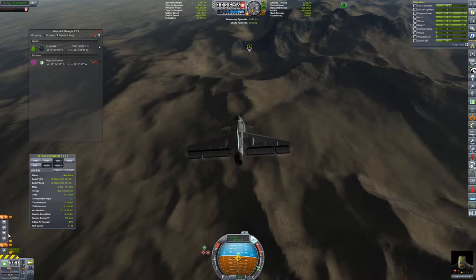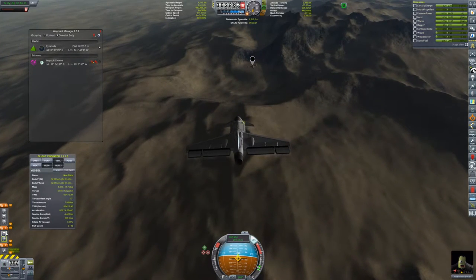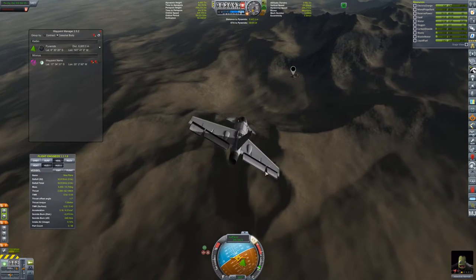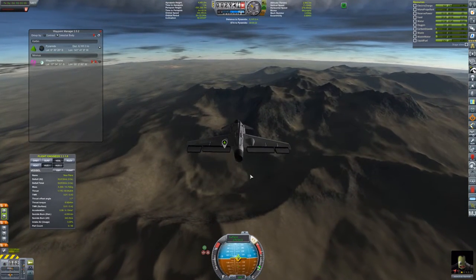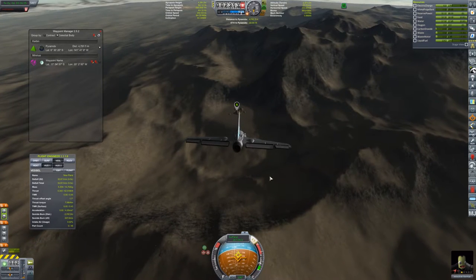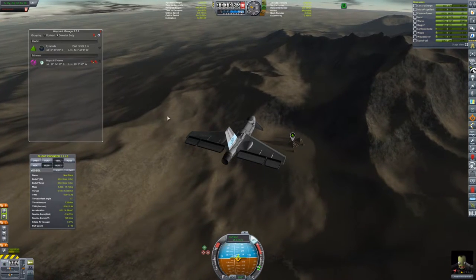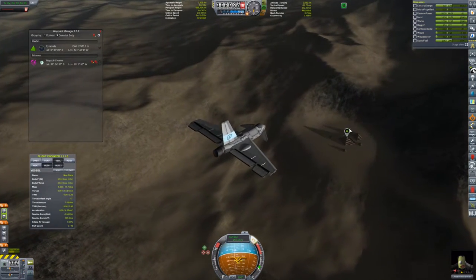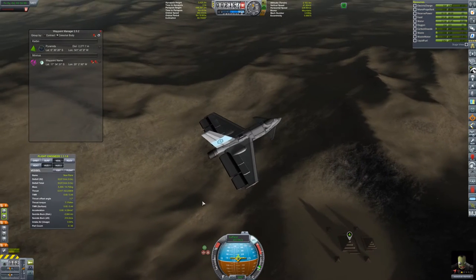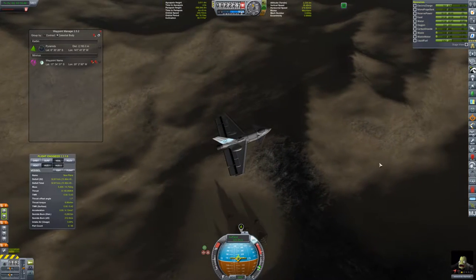So we're going to have to use the parachutes for landing. I don't want the front two parachutes to deploy, so I'm going to put those on a separate stage. The other three parachutes I'm alright with. I've never seen them before — I've never seen any of these anomalies before. I've heard of them, I've just never seen them.